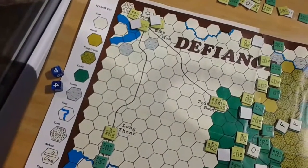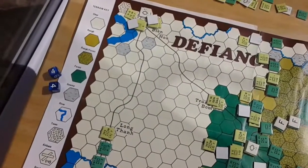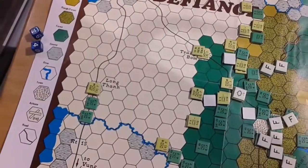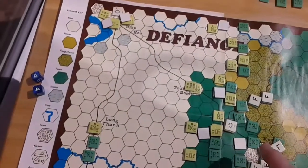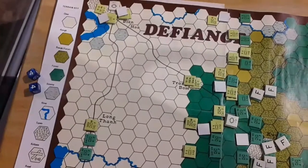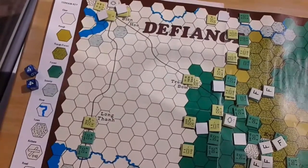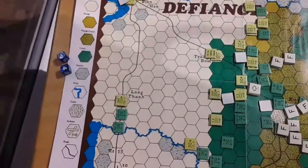The defenders — it doesn't matter how many people they lose, it's the territory. The attackers, it matters how many they lose, and they need the territory. Just to clarify, because I think that was confusing: the attackers gain victory points for territory, and the defenders gain victory points for units lost. So the attackers are trying to not lose too many units and gain territory, and the defenders just have to hold territory — along the way the attackers are going to lose a fair bit of units.